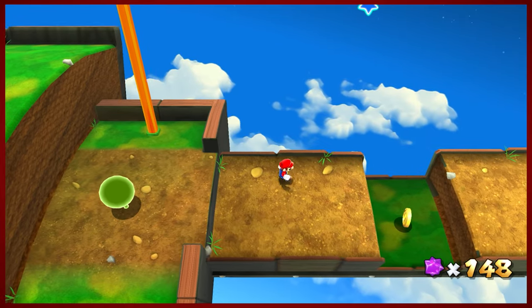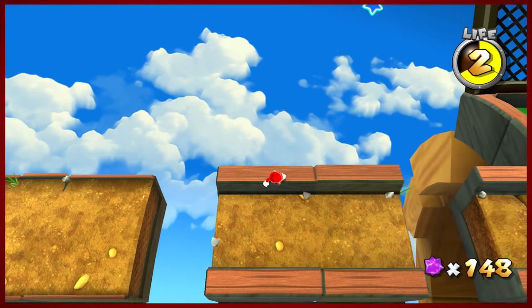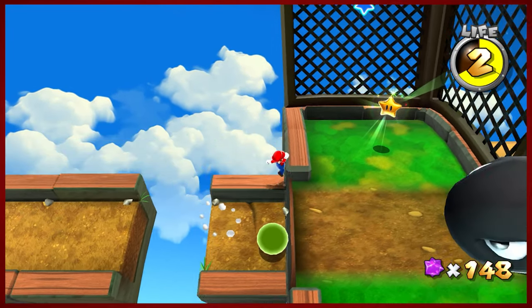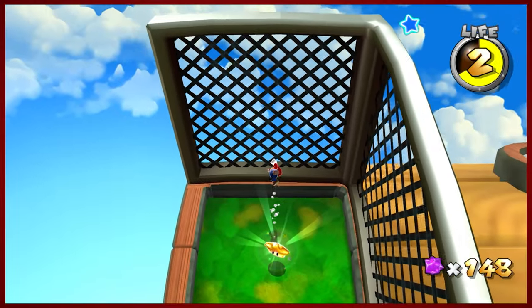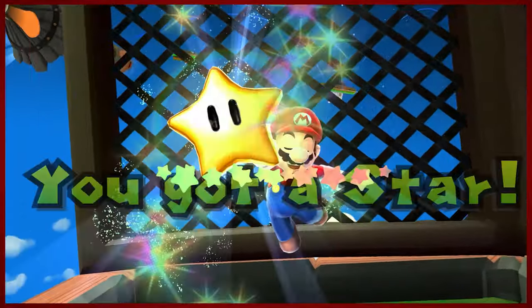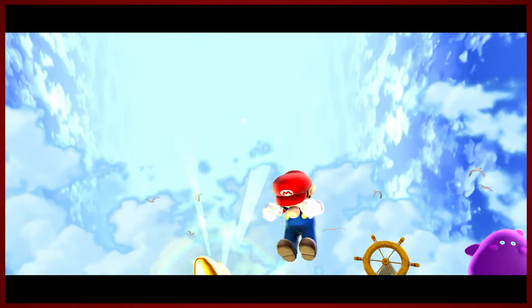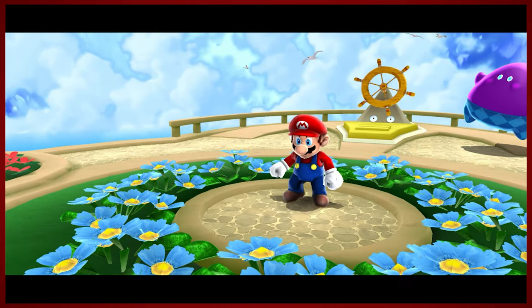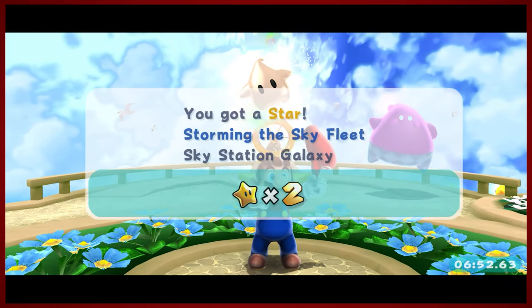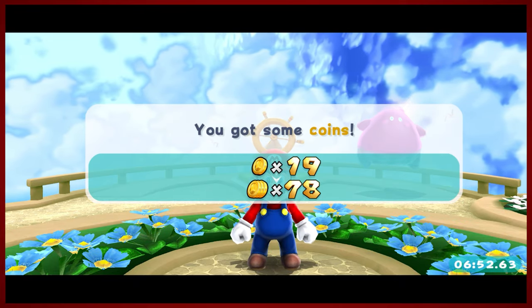The sad thing about getting the star is that you lose the music. Not the smartest thing I've done today, but we're gonna stylishly grab this star. And now that we have three stars and two comet medals, we'll have access to that new spot that the game teased us about — saying that we could go there. But it was wrong! I blame Lubba. Lubba's kind of the core of all the bad things in the world.